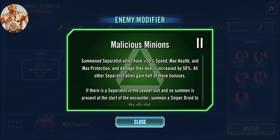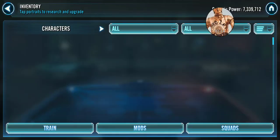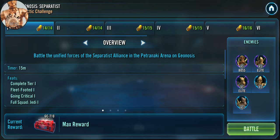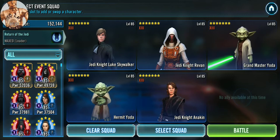And Malicious Minions — all you need to know here is these Geos are super fast. They're going to go before you no matter what speed mods you put on, although turn order is kind of important. If you do want to remod, you'll want to remod specifically your Grandmaster Yoda, your Hermit Yoda, and your General Revan for speed, and leave the rest as is. But these things are so fast, you're not going to outspeed these Geos.